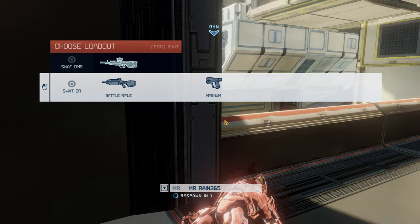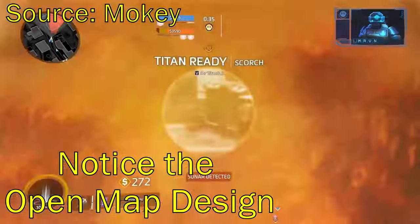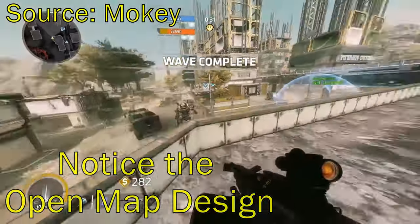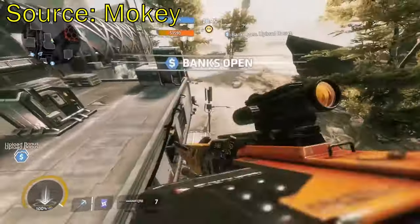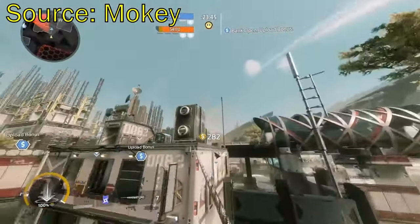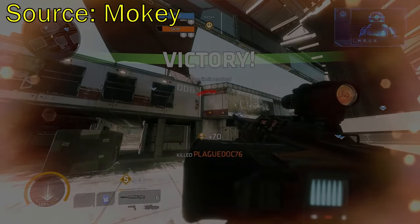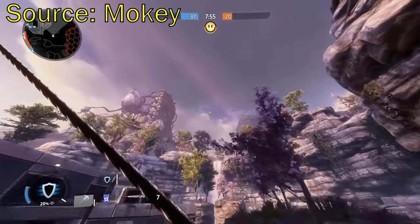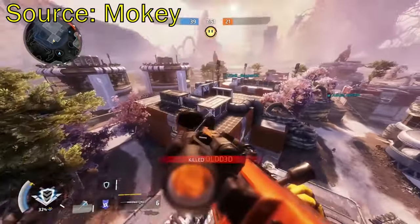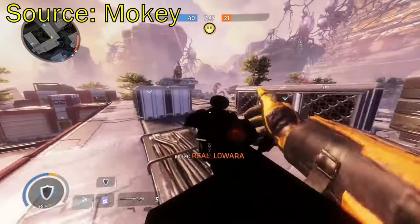Now let's look at a polar opposite: Titanfall 2. There are many ways to continue your momentum, and you also have ways to shift that momentum to different directions — such as a grappling hook, jetpacks, and wall running. This essentially turns the entire map into a jungle gym or an obstacle course. If you can familiarize yourself enough with the map layout, you can zip around to your heart's content. Games such as Unreal Tournament and Doom also use a lot of movement, and it really is just a matter of keeping that momentum going in a straight line as much as possible.